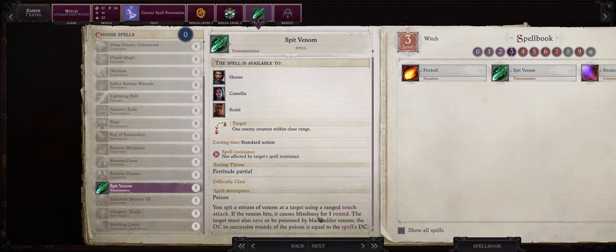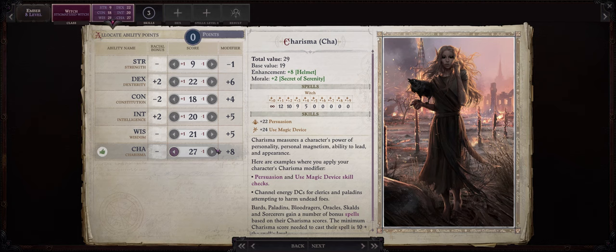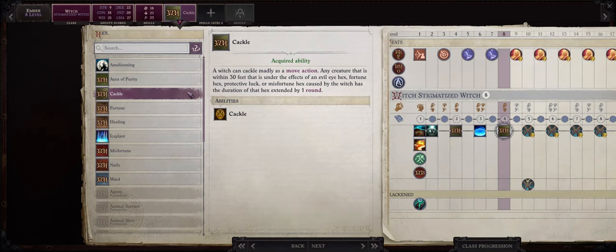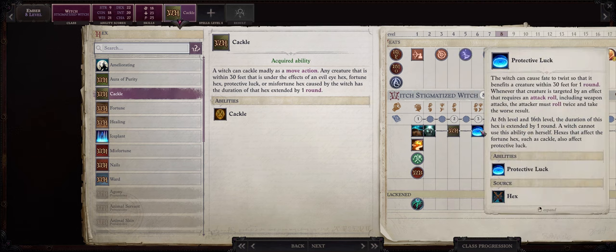Blindness even for just a single round is a death sentence on the enemy. My personal choice would be Spit Venom instead of Ray of Exhaustion. At level 8 another increase in Charisma, and in this case also the Cackle Hex so we can extend both our Evil Eye during combat as a move action and also the very powerful Protective Luck.